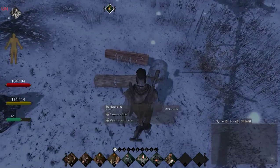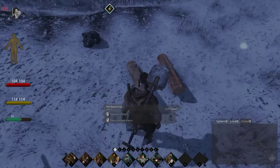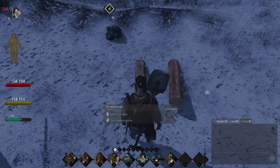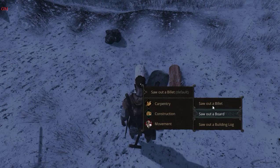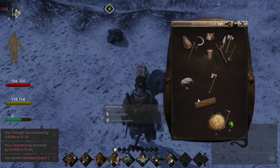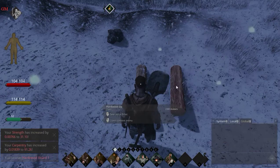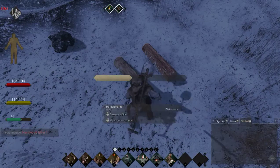All you have to do is have a saw — I've got the iron one here. If you've watched my previous videos you already know how to create primitive tools. All you do is right click, go to carpentry, and to create a board you just right click. And that's what a hardwood board looks like.